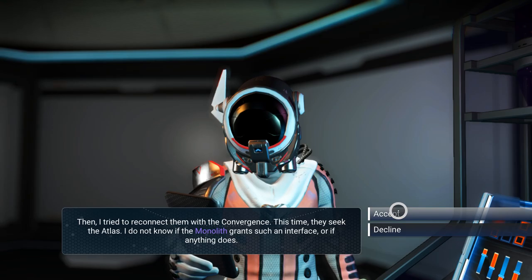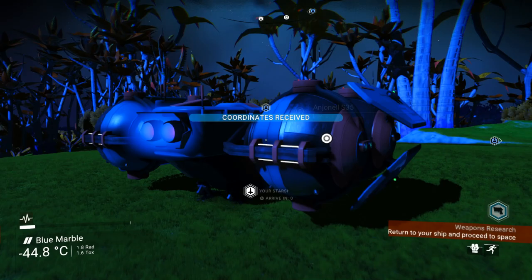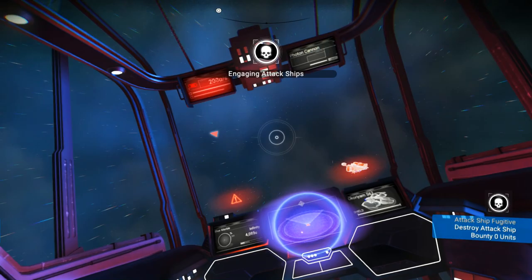Hello, scientist! Take it. Nice. Polyfiber. Okay, what do we need? We need a monolith. We'll find one soon enough, but first we need to go into space and kill a bunch of pirates. I'm going to put the hauler to the test — space pirates are waiting for us. Let's fight, baby!